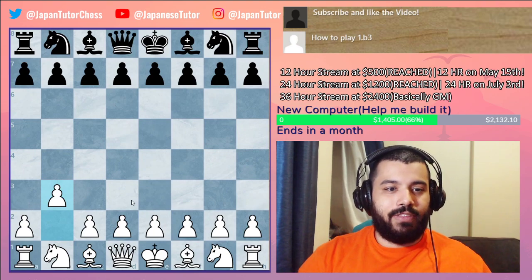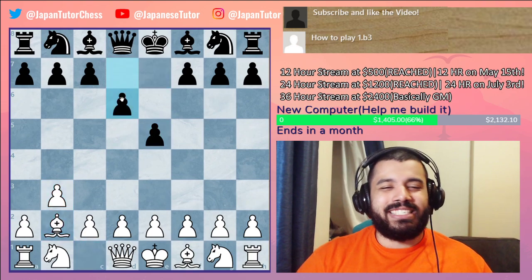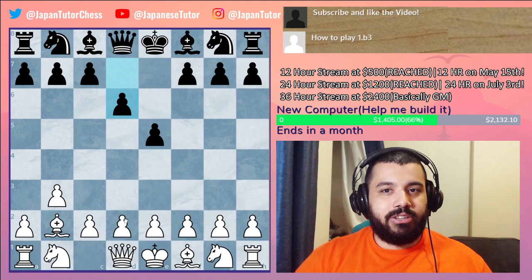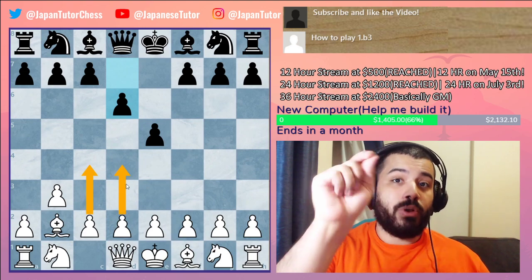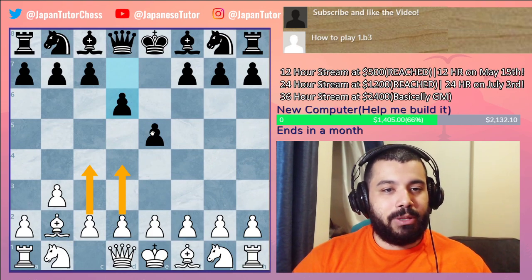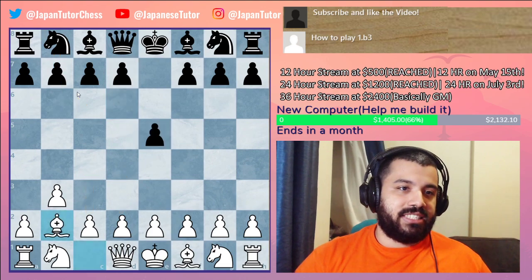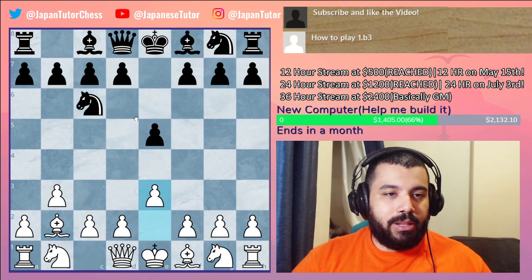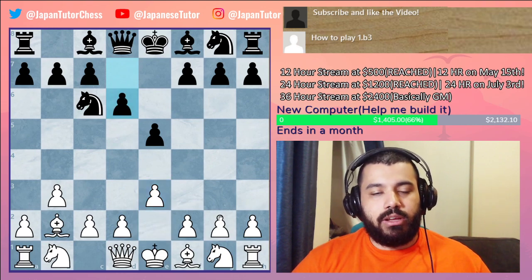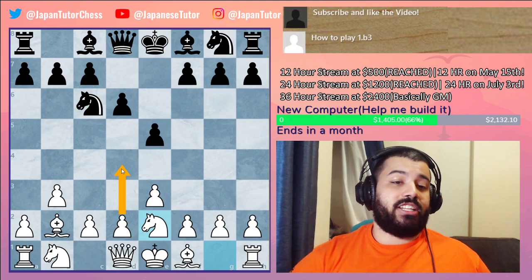For anything other than e5, you go into these systems. When they do play e5 there's a two-plan system: if they play d6, we can secure a nice advantage with c4 or d4, striking the center. Remember: when your opponent does not play in the center, it is your duty to do so. If they play Nc6 first and then d6 on e3, the very simple move is to play the knight here and push d4 quickly.